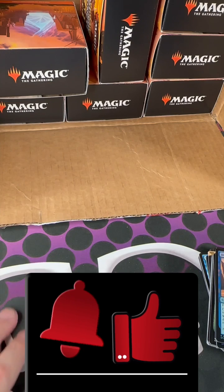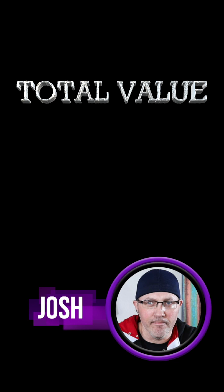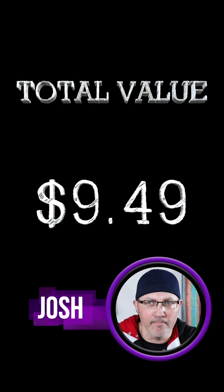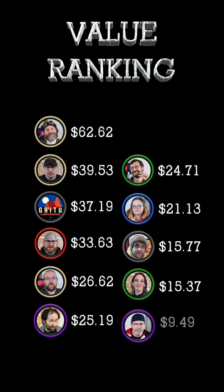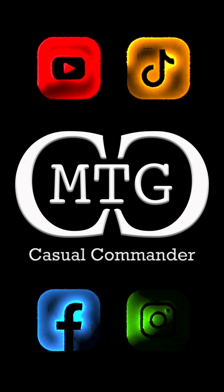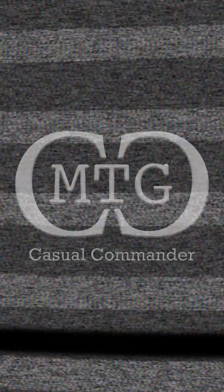Thanks for watching everyone — remember to like, share, and subscribe, and we'll see you on the next one. The bad guy is gonna wrap up Outlaws of Thunder Junction pre-release pack number 11 with a total value of nine dollars and 49 cents — absolutely horrible. Josh, Peaty Peanut, and Get to Camping Grounds are in our top three spots; tune in next time to see if they stay there. Trample that like button and comment below — let the magic continue!